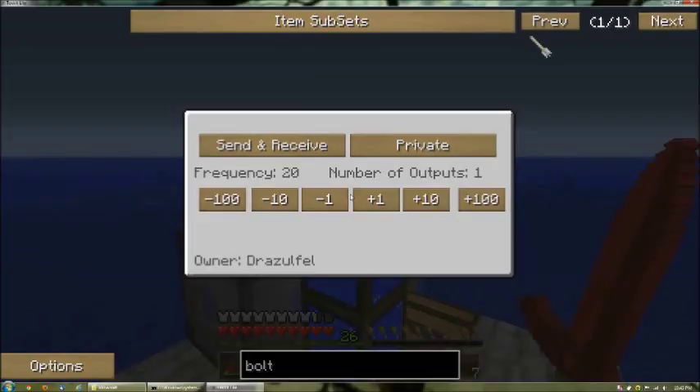If I right-click on the phase pipe you can see it has some settings. Number of outputs: one — that indicates that this particular phase pipe is attached to one other phase pipe. If I saw a number higher than one it could be pumping water into several other pipes. It's set to send and receive; in this case it is only sending. Private indicates that this is my phased pipe — only pipes created by the owner Drazzelfell can be attached to this one. The important thing is the frequency number: frequency 20. The matching pipe over on my combustion engine is also set to frequency 20, and because the frequencies match these pipes communicate with each other. If I click minus one here I bring the frequency to 19 — the number of outputs drops to zero because I do not have a matching phase pipe at frequency 19. If I bring it up to 20 again, it takes a second and it is now reattached to my water tank.